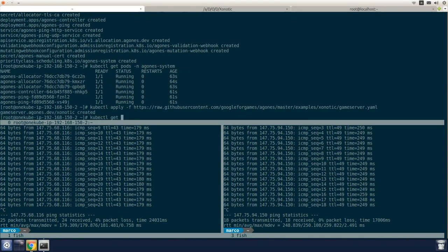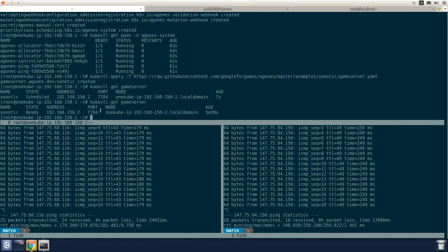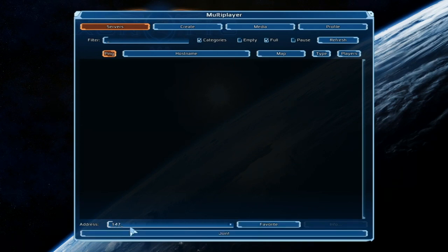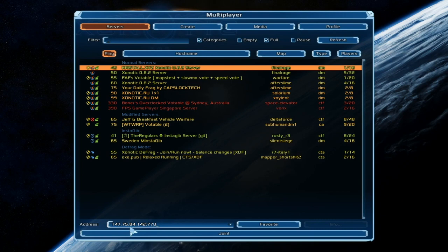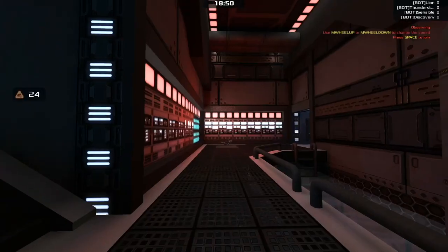We'll have to wait about five more minutes until the game server is ready. Once the game server is ready, we can connect with the Xonotic client to the game server by using the public IP of the Kubernetes VM and the port displayed by the kubectl get gameserver command. Entering the IP and port, we can now join the game that's been created on the Kubernetes cluster.